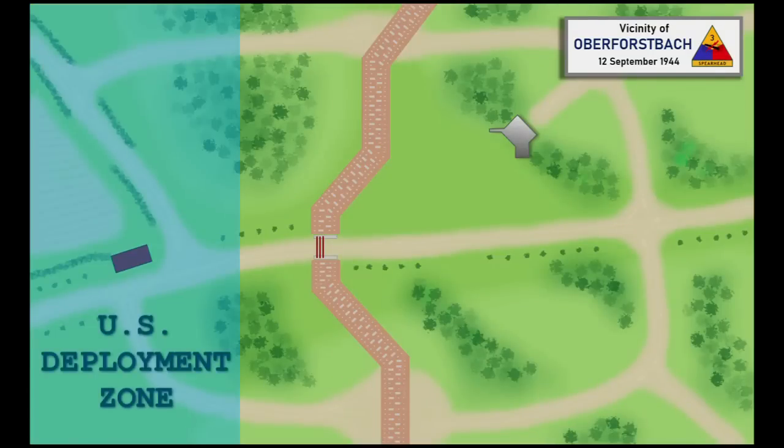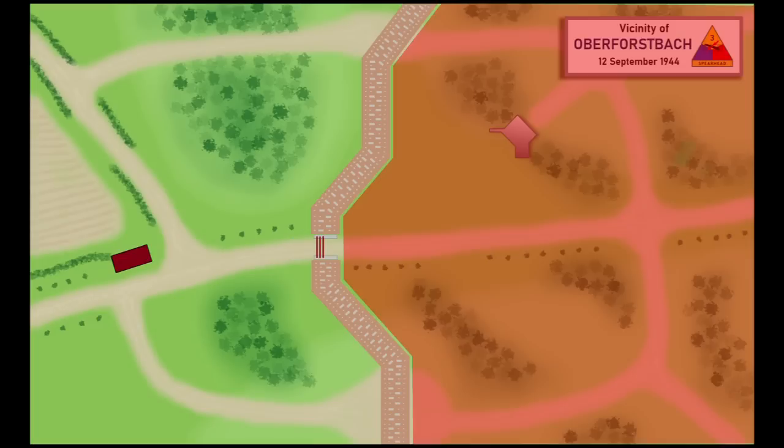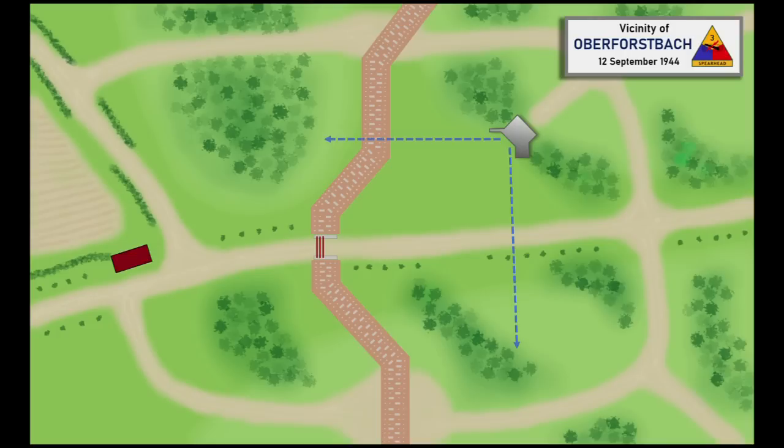The American deployment zone is the left 24 inches of the table. From here, the American task force must punch through the defensive line, clear and destroy the German bunker, and eliminate the German threat, allowing follow-on forces to exploit the breach. The German deployment zone will be the right side of the table behind the Dragon's Teeth obstacles. German units start the game in position but not physically on the table — Tom, the German commander, will track his units on a gridded map until they are spotted or fire. The German defense centers around an impregnable anti-tank bunker with a 90-degree field of fire, defended from close assault by two interlocking machine gun ports. Additionally, Tom has placed a minefield on the near side of the roadblock. The German mission is to stop the Americans from breaching the line and produce as many casualties as possible.